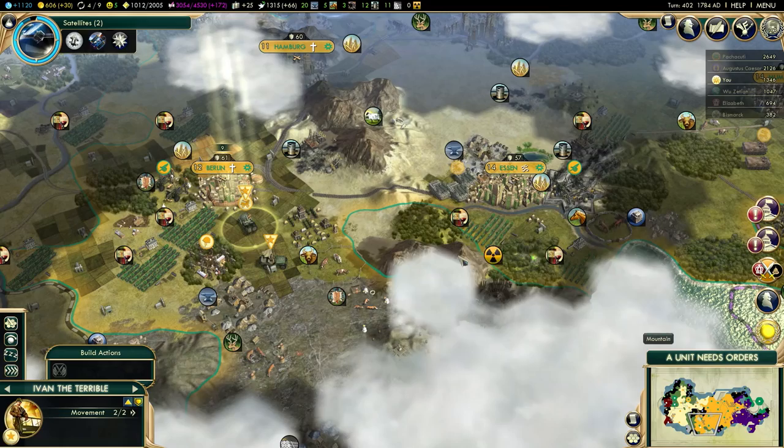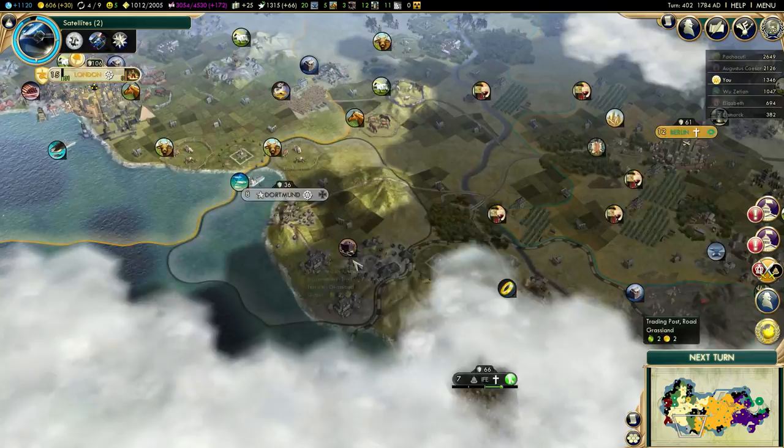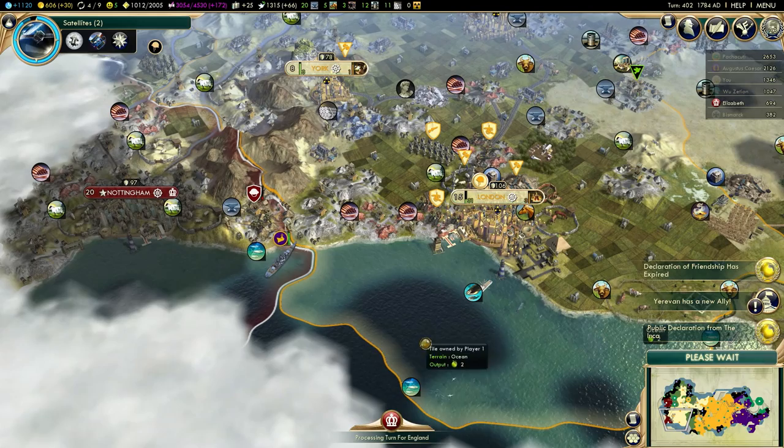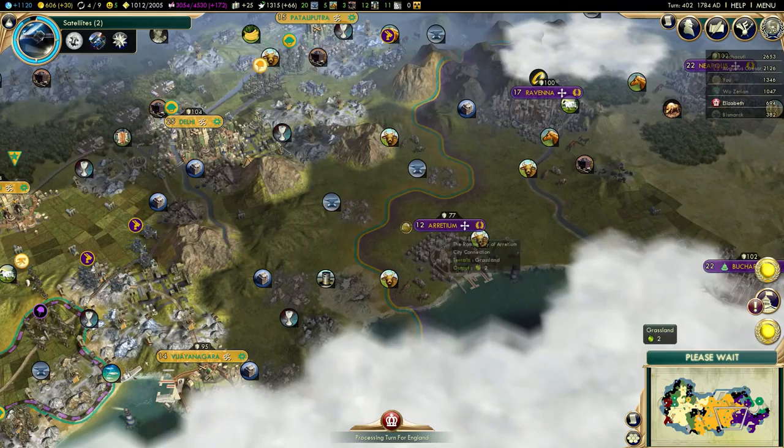I might build some nukes just to scare the AI a little bit - one nuke is enough to scare the AI and make them afraid of you. So I might do that if I have the time, but the spaceship is obviously the priority here. Romans are at war with Elizabeth, so their fleet is already here. Declaring war on Romans right now would not be very smart with all these battleships near London.